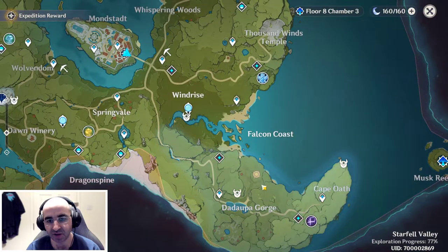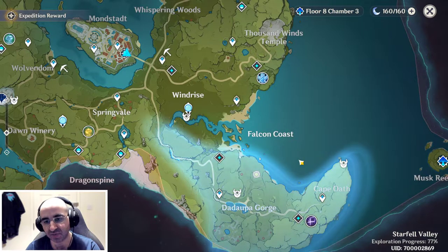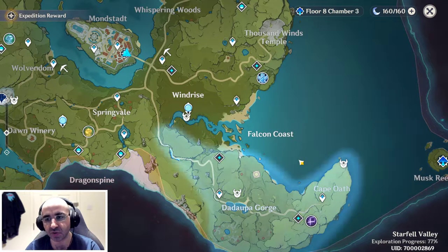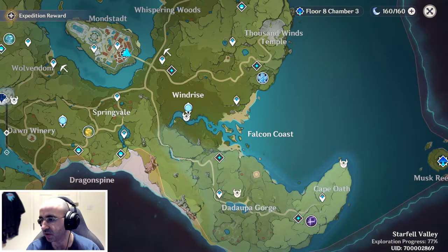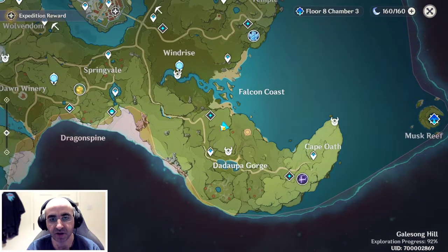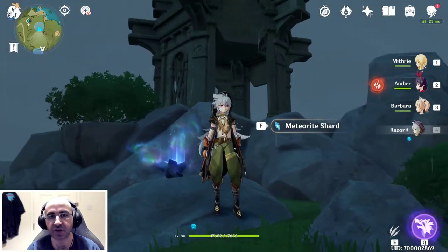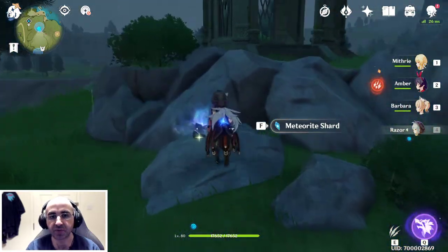The first area is Daddupa Gorge. I'm going to do it a little bit differently today — I'm just going to snap to each location and show where it is on the map. I don't have enough pins available to pin all of them, but I'll try and link useful resources in the description below. So once we get to the first location we will continue. We've made it to the first location right here on the map — right next to this shrine.